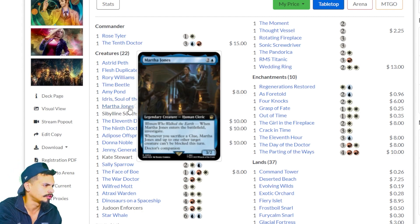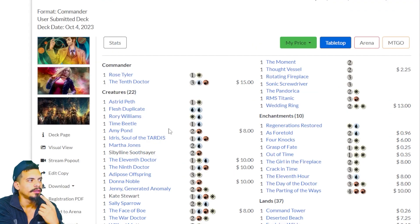Martha Jones — when she enters the battlefield, investigate. Whenever you sacrifice a clue, Martha Jones and up to one other target creature can't be blocked this turn. You'll notice some of these cards are grayed out, so I'm going to go over all the grayed-out cards right now to get them out of the way.